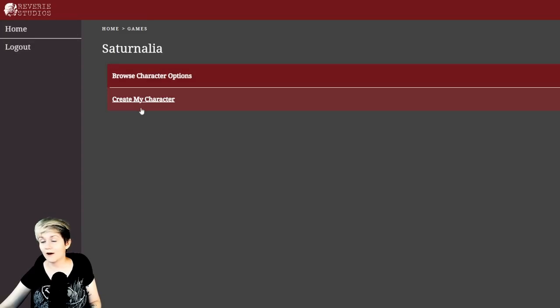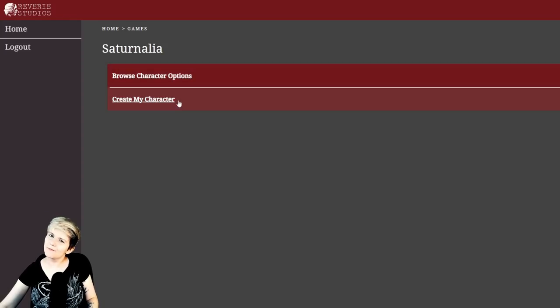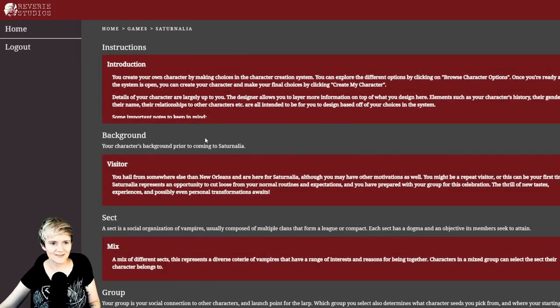I'm going to click here on Saturnalia in the Reverie app, which has all the LARPs that Reverie is organizing. You pick the one you participate in, and after you have a ticket you can create a character. You can browse the character options already made, but I'm actually more tempted to create my own, so I'm going to go with 'Create My Character.'